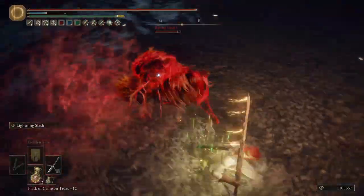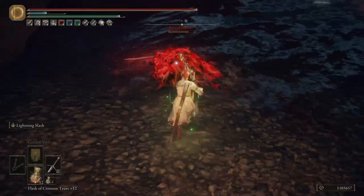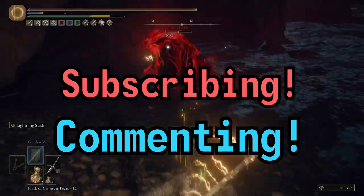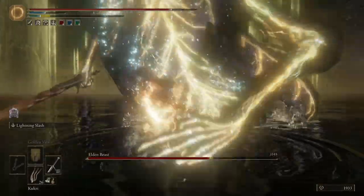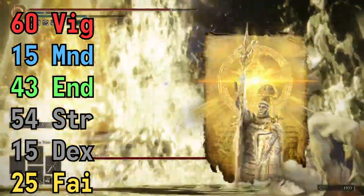So that was my little foray into the history of one of my favorite weapons in the series. If you like that quick addition to my usual build guides, be sure to let me know by subscribing or leaving a comment down below. The build you've been seeing in the background is a pretty standard light roll build with two-handing and just enough faith to use Golden Vow.